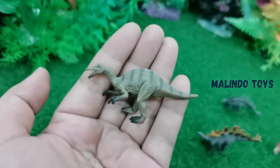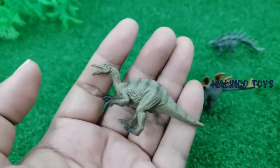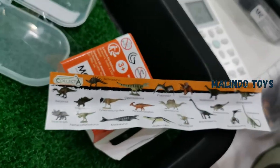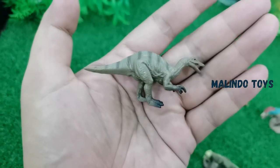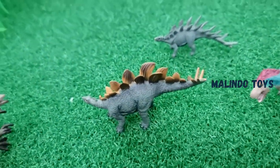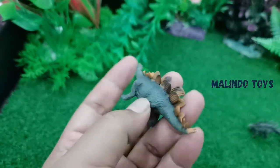And the next is Baryonyx. Aaron, can you see that here? Yes, this one is Baryonyx — you can see the name on the label in the corner. We have a guide to the names of the dinosaurs. This one is Baryonyx!